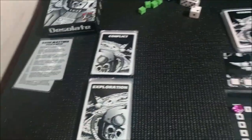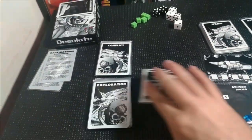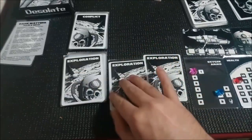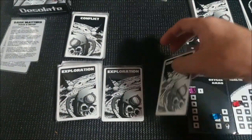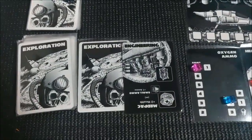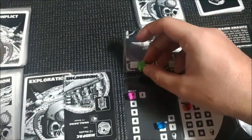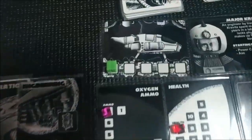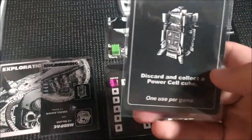For the first turn, we draw two exploration cards and choose one to play. Wow — lucky! We found an engineering room and a power cell on the very first card. We just put it there, and we need to complete five total, so we need to find three more since we already have one. That's a good start.